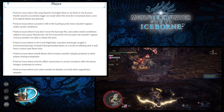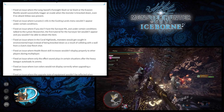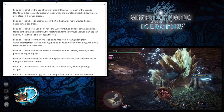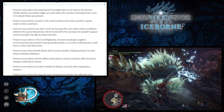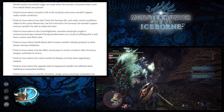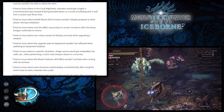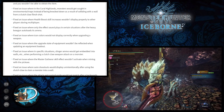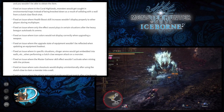They fixed an issue where Lunastra's info in the Guiding Lands menu wouldn't appear under certain conditions. They addressed an issue where without the Surveyor Kit camera, and under certain conditions when talking to the Lynian Researcher, the first survey tutorial wouldn't appear and the item couldn't be obtained. They also fixed Coral Highlands monsters getting caught in environmental traps instead of being knocked down from the Clutch Claw's flinch shot, fixed the health boost skill display in multiplayer, fixed Heavy Bowgun auto-load sound issues, and fixed icon colors not displaying correctly when upgrading weapons.